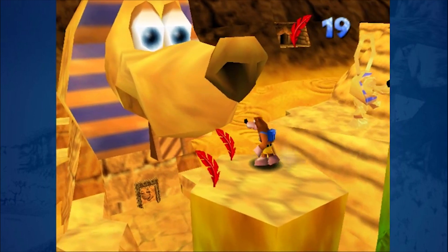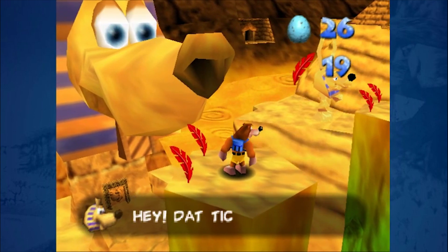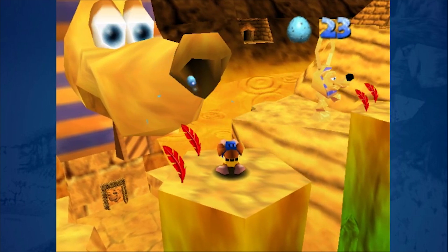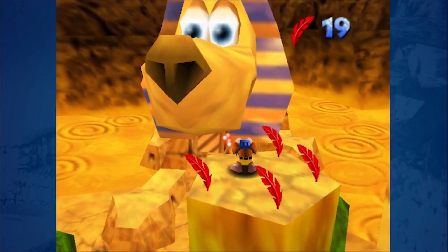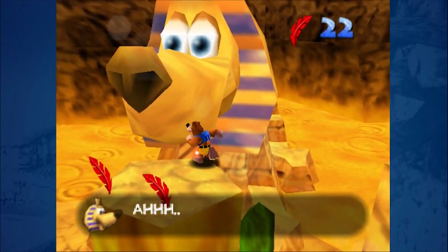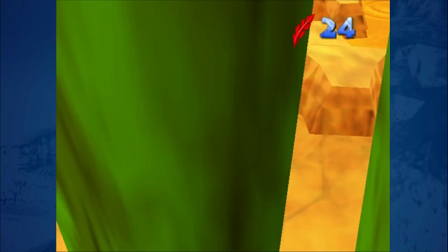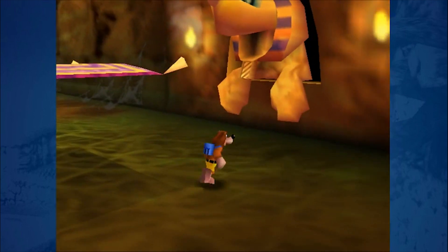My nose is all blocked up. Maybe instead of feathers they should have put eggs up here — just throwing suggestions in there. The magic carpet rises after we give him an egg.